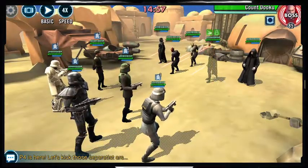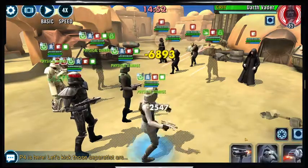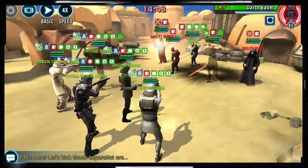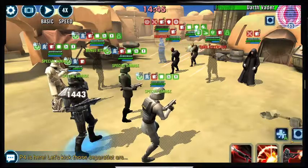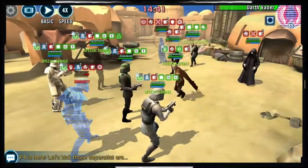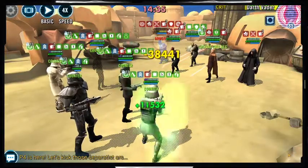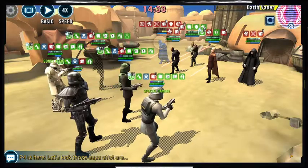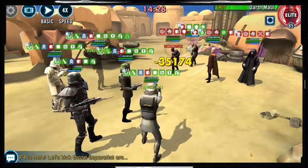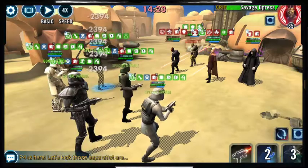Going into the battle: we're going to start with the mark ability and give that over to Death Trooper — that gives us offense up and boosts our turn meter. We're going to do the same thing with Stark, boost turn meter, then use Veers to call everybody to assist over on Vader. We're going to use Death Trooper to dispel the stealth off of Count Dooku, then use Pia to apply Daze. Daze is extremely important to hit here because that'll allow Death Trooper to stun everybody — but it also keeps them from countering.